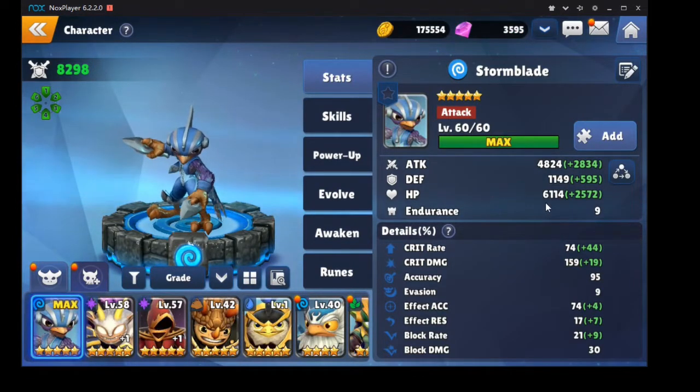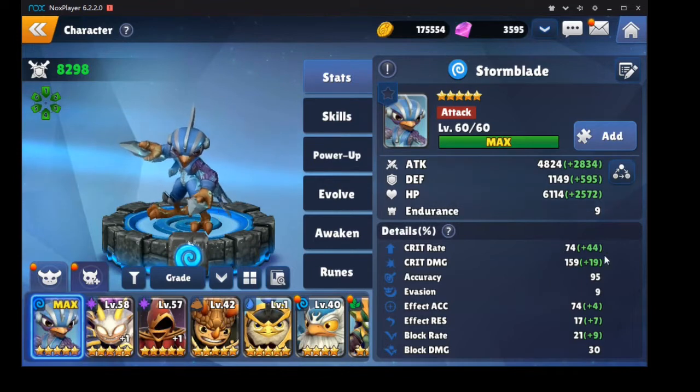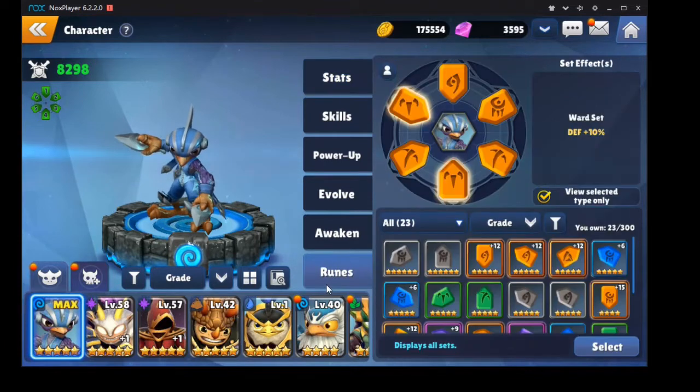So this is my Stormblade at the moment: 6k HP, 4.8k attack, 1100 defense, 75% crit rate, 160 crit damage. I'm really happy with his HP and defense; his attack could be a bit higher. Ideally I want to get him on a Strike set but I'm just waiting to find the rune.